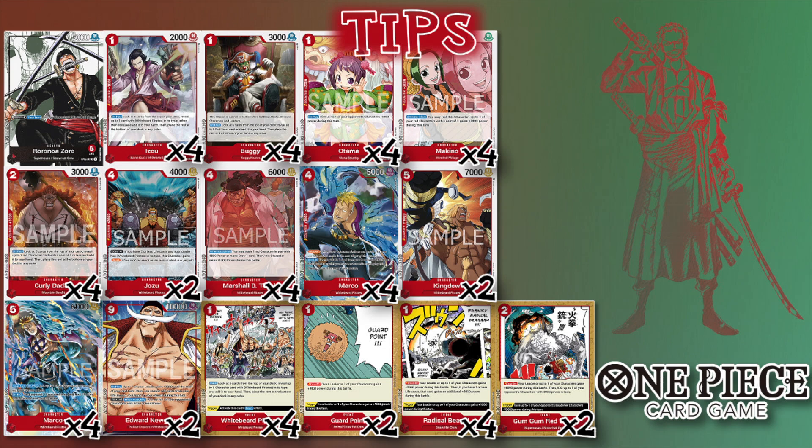Tuck a Don under Zoro, tuck a Don under your Dadan, swing with Dadan for five — it lives. Then you get to swing with Teach, pop the Dadan, get a draw — that's an 8K swing. Then board a Buggy and go with your other Teach, swing, pop the Buggy, get another draw. Two cards drawn, two 8K swings — and that's not even counting your leader swing.